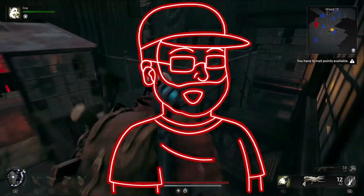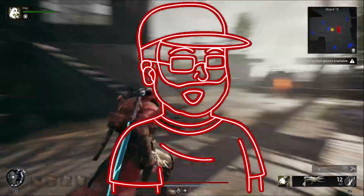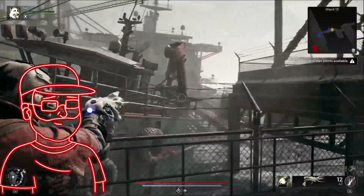Head to the docks within Ward 13 and you'll come across the door. Open that door and you'll get yourself that submachine gun.